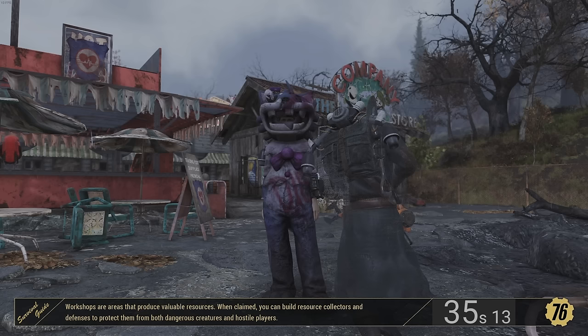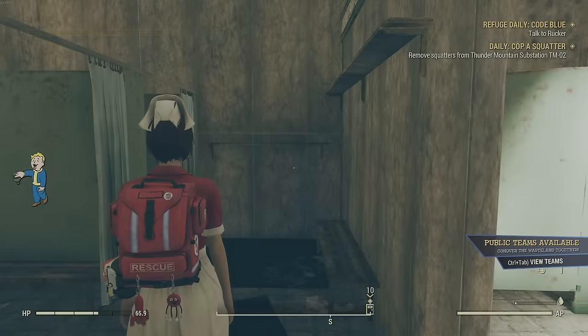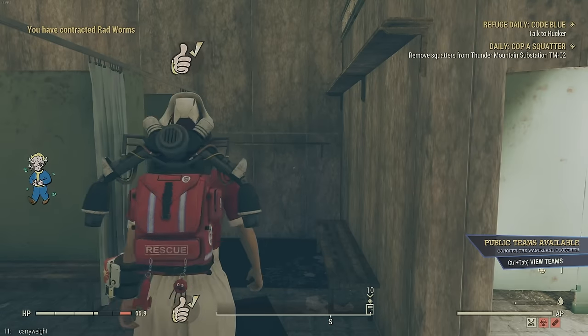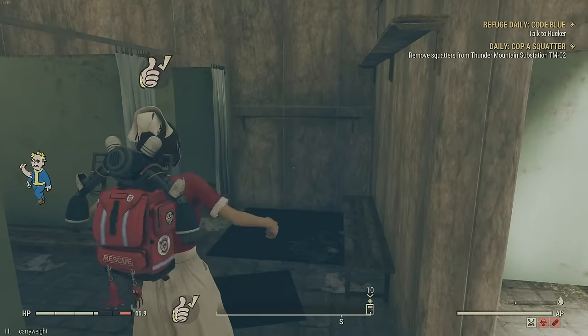A feature of daily ops is that once you enter a daily op and leave it, it'll put you exactly at the spot that you were when you entered. So while in daily ops, if you leave the server and join a new server, it'll put you right back onto that spot. Just make sure you're not in a team, because if you're in a team, when you leave server, sometimes it will pop you outside.